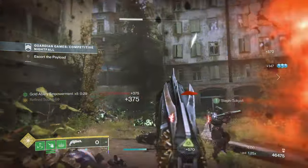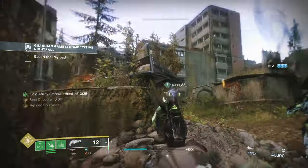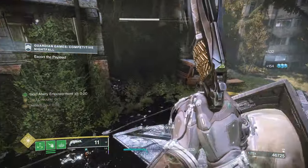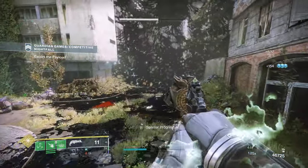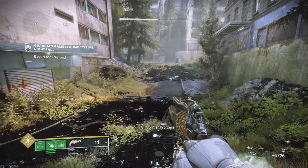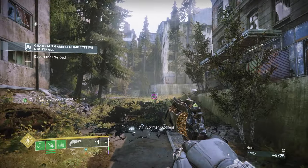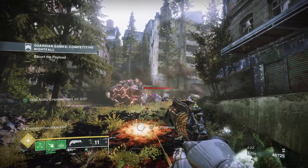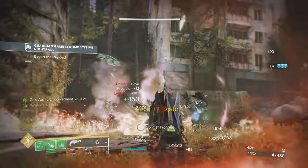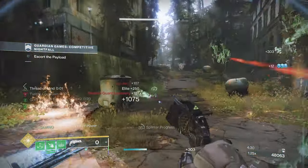You can still get the Hung Jury from Vanguard engrams in the Tower, but if new perks are put on these weapons I know a lot of people are going to be hunting them. I'm hoping at some point we get new weapons added too, or at least — as I talked about in a previous video — the return of a lot of sunset gear. If you're a new player, all these weapons are going to be something brand new to farm.